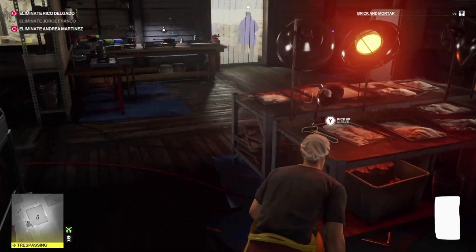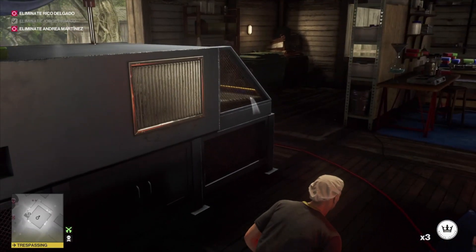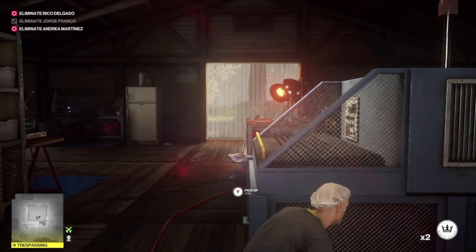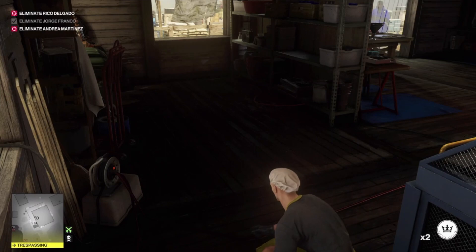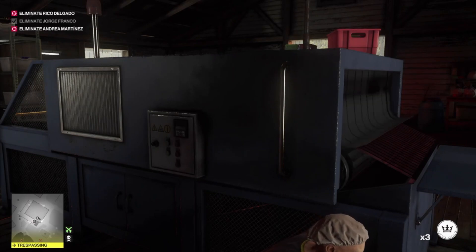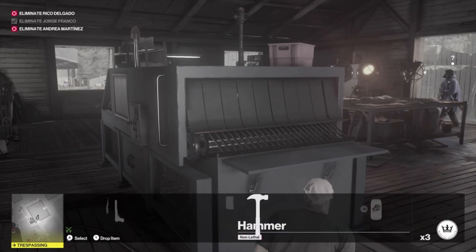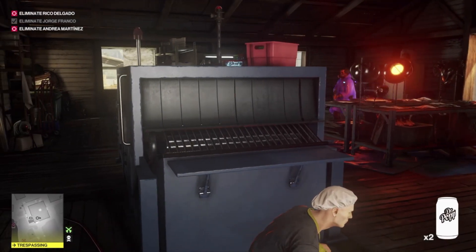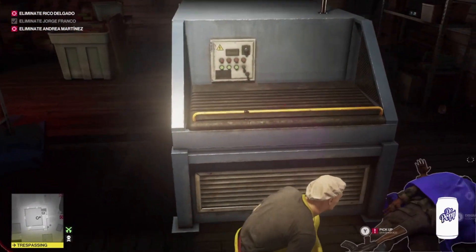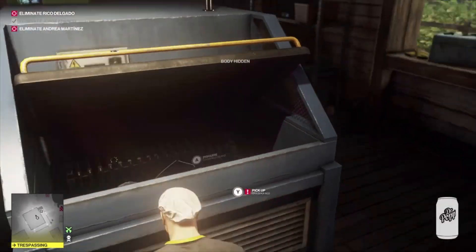Now we need to make a distraction — there's lots of bits and bobs around, but we'll just make a distraction over in this corner of the room and someone will now come in. You can take this guy out anywhere. Knock him out and then again just drag him over to the machine and throw him in. This is now brick number two.